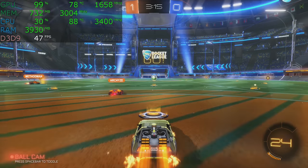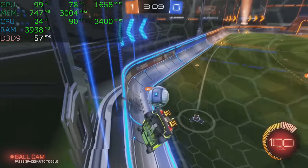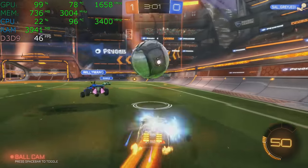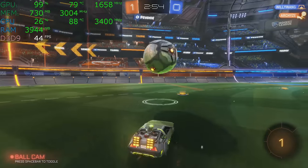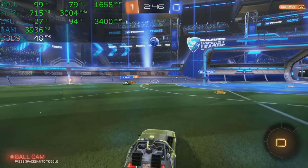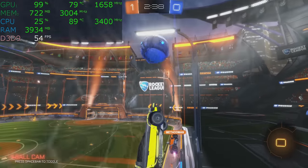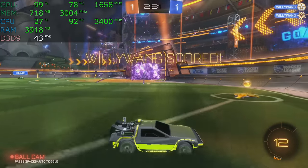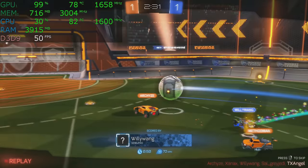Moving on to Rocket League — this game is a ton of fun, more fun than I thought it would be. We actually ended up winning this match. You can get this game for around $10 on Kinguin or on sale on Steam. Look at the frame rate — it's very nice. We are at the high quality detail preset, running nearly 60 frames per second. If you want 100 frames a second, lower the detail. Rocket League will run perfectly on this machine. This is the sort of game this machine is designed for — not PUBG, not Ghost Recon Wildlands.